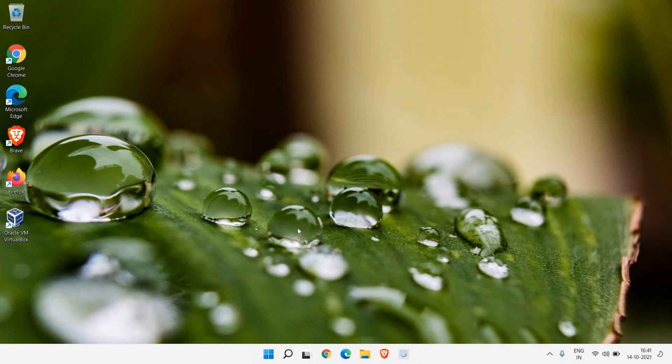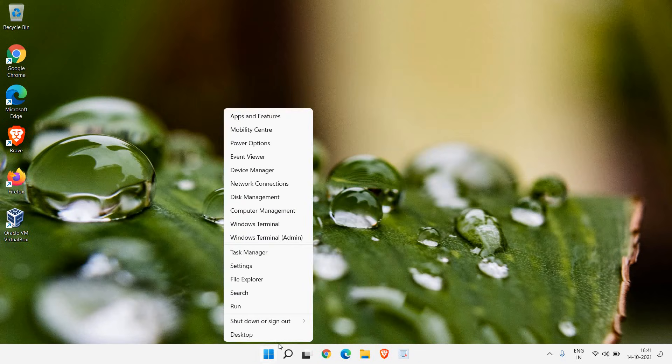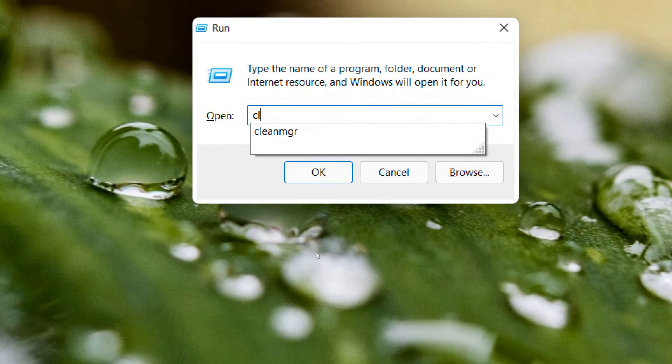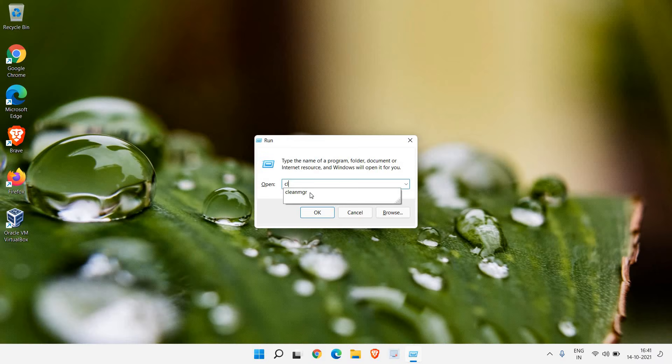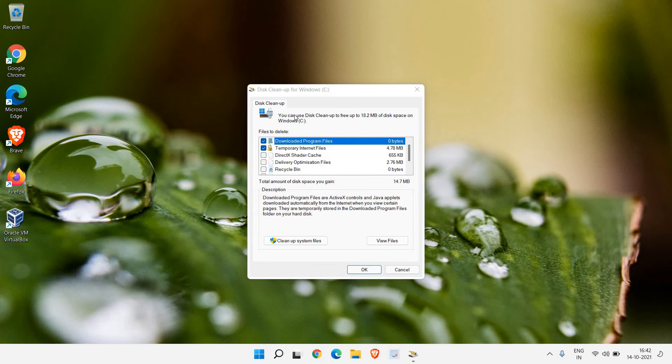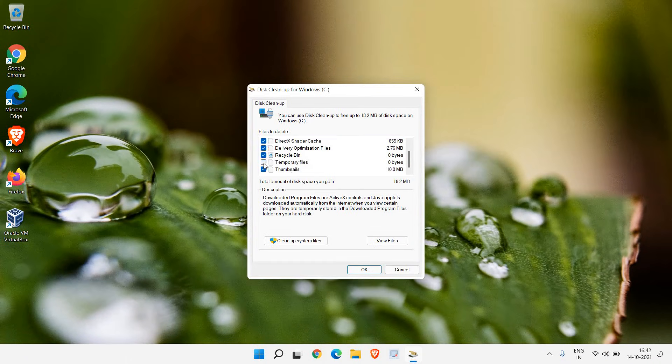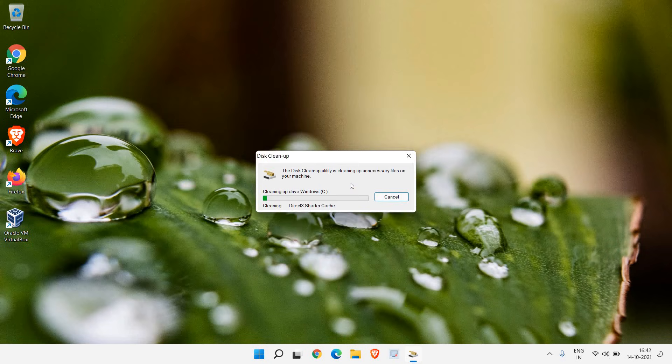Close that window, then right-click the Start icon and click Run. Type cleanmgr and hit OK — this will open Disk Cleanup for the Windows C drive. Make sure you select all the checkboxes. With Disk Cleanup you can delete all the junk and temporary files on the computer. These are created by the system so it is absolutely fine to delete them. Click OK to get rid of all the junk and make the computer faster.